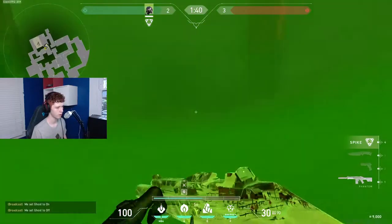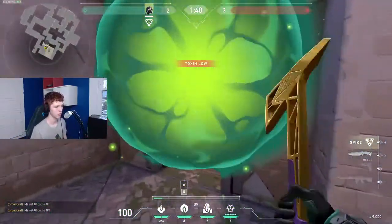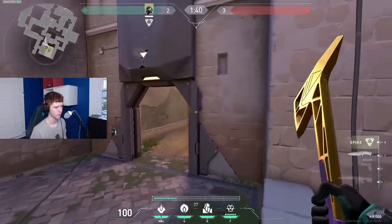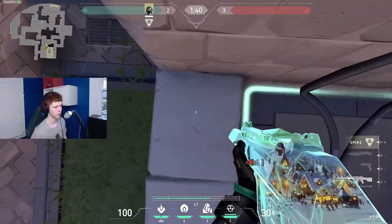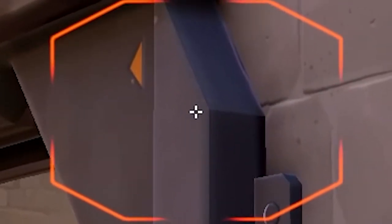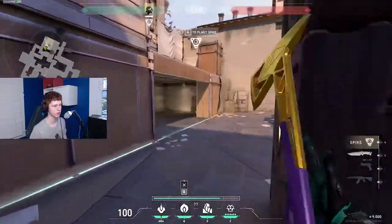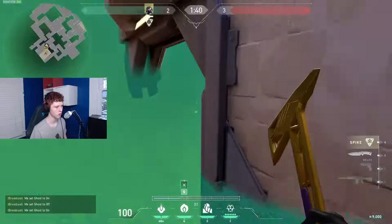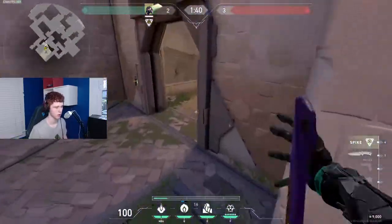If you do get control of that tree area, it's an insanely good one way - they have to swing all the way out just to see anything so you'll already have them. But if you can't get tree control and still want a one way without doing full lineups, stand on the first part of the stone, aim at the little corner of the door, and do a simple left click. It's not the best one way but it's better than a normal smoke - they can kind of play around it but it'll do its job.